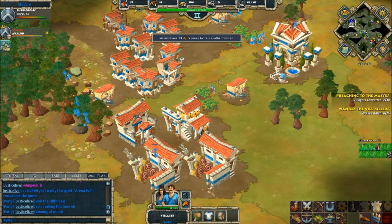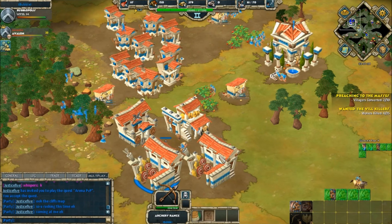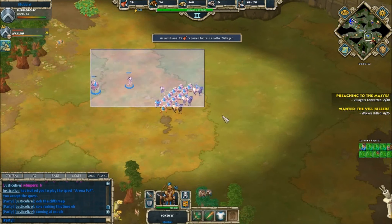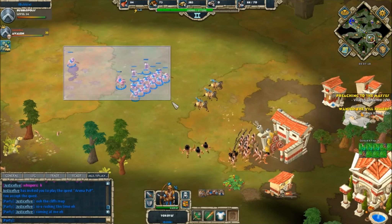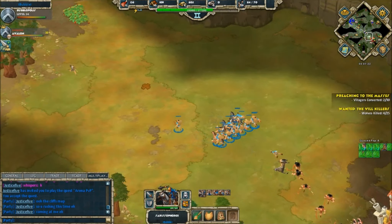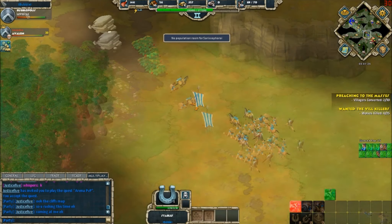Holding that choke point gives Bubble free reign to expand his economy, since he doesn't have to worry about rogue units picking off his herds or gold miners further from his base. This is a good strategy, although if you lose map control with a weaker force your whole base is exposed. Indeed, we see a rather large force for Justice Five — Bubble is forced to retreat.